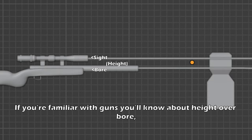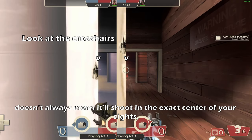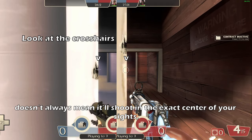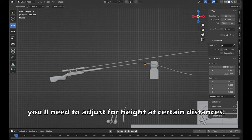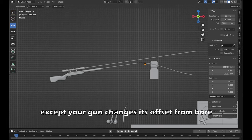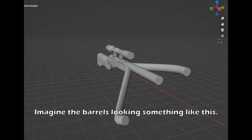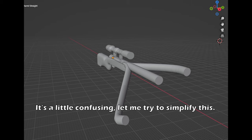How about we talk about hide overboard? If you're familiar with guns, you'll know about it. But if you're not, look at it like this - just because you have a scope doesn't always mean it'll shoot in the exact center of your sights. You'll need to adjust for height at certain distances. Elden Ring has something similar, except your gun changes offset from bore depending on how you're standing. Imagine the barrel is looking something like this. It's a little confusing, let me try to simplify this.